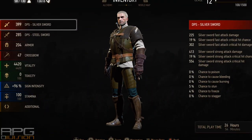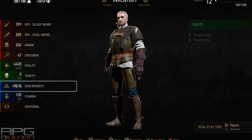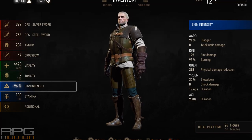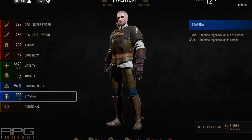Stats at level 12 look something like this. Sign intensity and stamina regeneration are the most important categories for this build. We mostly use signs and then finish off enemies, but we also need some DPS output from swords because we cannot use signs all the time and sign damage won't be enough in certain situations.